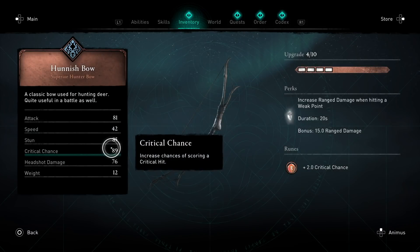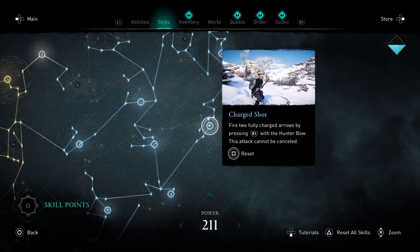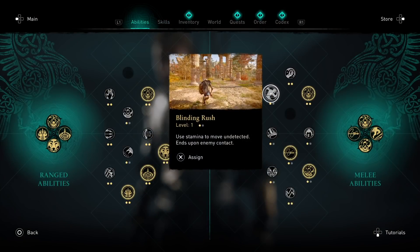The bow you're going to need is the Hunnish bow from the wolf class. This gives you increased range damage when hitting a weak point for 20 seconds — plus 15 range damage — so that's huge. The skill you must have is charge shot, so make sure you get charge shot from the wolf skill tree. You're also going to get the ability blinding rush to further perfect the synergy with all of your armor and that charge shot skill.